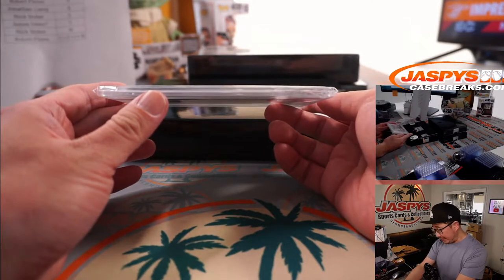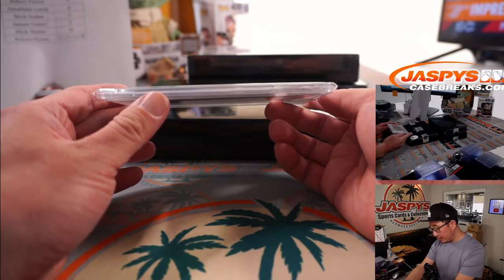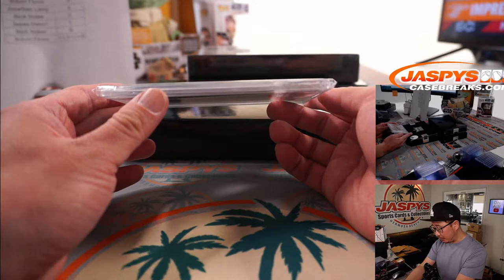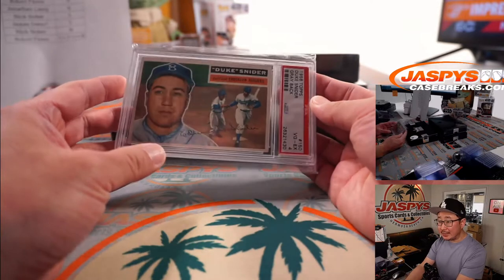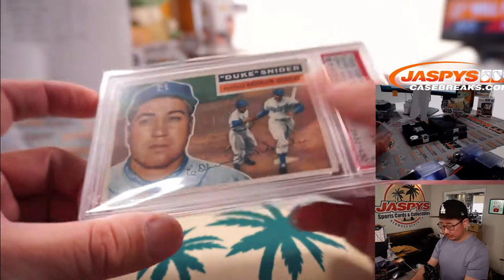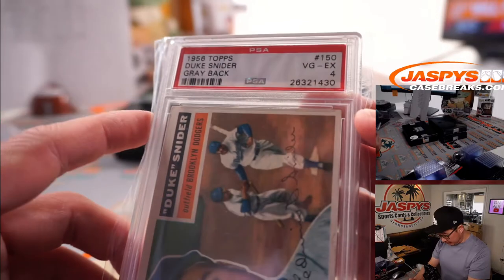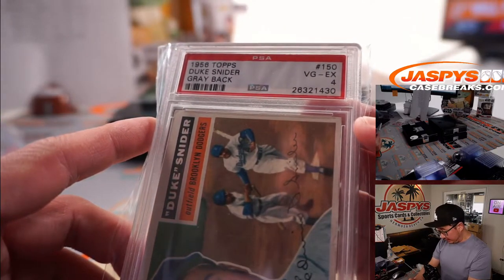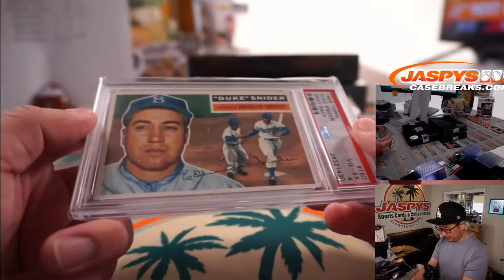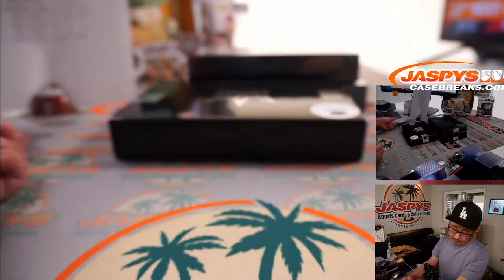Another PSA — it's a PSA 4 for a card from the 50s. From 1956 Topps Baseball, it's the Duke — Duke Snider. PSA 4. Great Dodger there. Letter S, Nick Stover with the letter S.